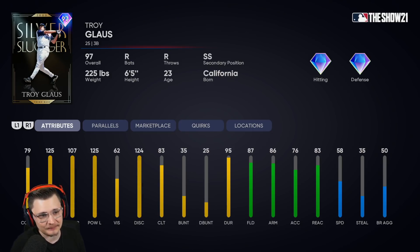Either way this card is pretty stacked, especially because you can use him as a shortstop. He's got 79 contact versus right, max contact and power versus left, so at worst he's a bench bat — one of the best bench bats in the game. 107 power versus right with 87 fielding, 86 arm, 83 reaction, and 58 speed. He's gonna play the hot corner really well and he can play short.